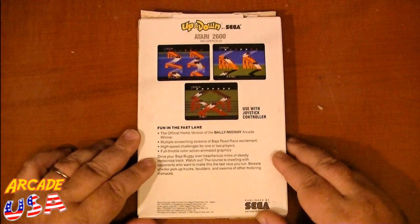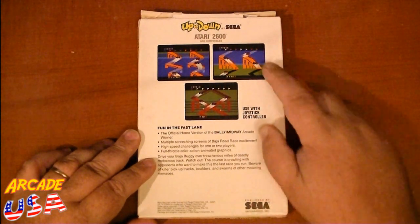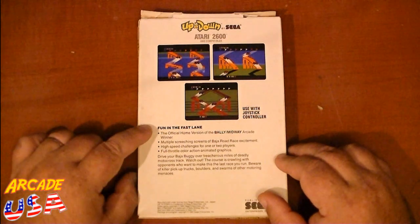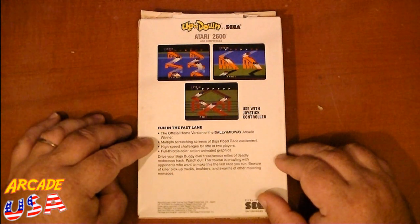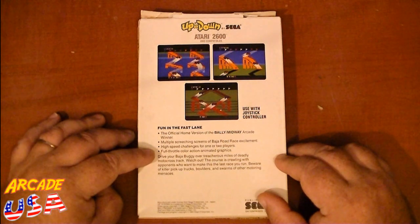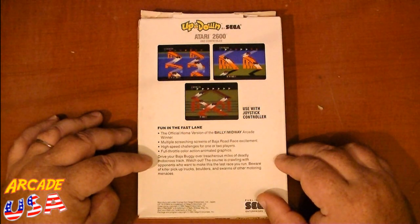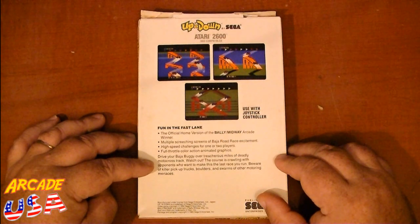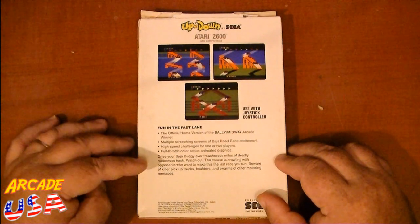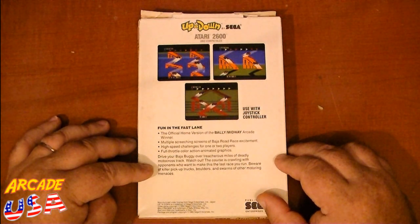Here's the back of the box. It shows the different gameplay screens — not too bad looking actually. 'Fun in the Fast Lane — the official home version of the Bally Midway arcade winner. Multiple screeching screens of Baja Road Race excitement. High-speed challenges for one player. Full-throttle color action animated graphics. Drive your Baja buggy over treacherous miles of deadly motocross track. The course is crawling with opponents who want to make this the last race you run. Beware of the killer pickup trucks, boulders, and swarms of other motoring menaces.'